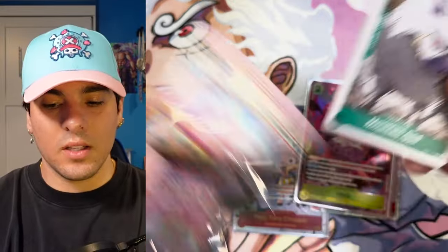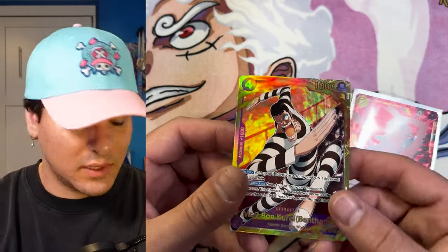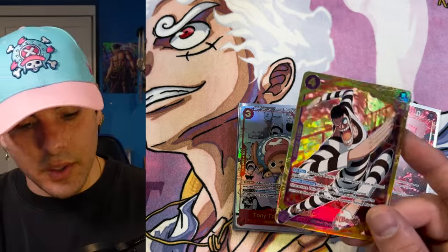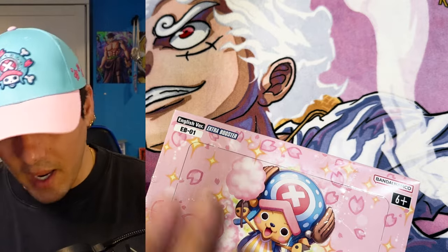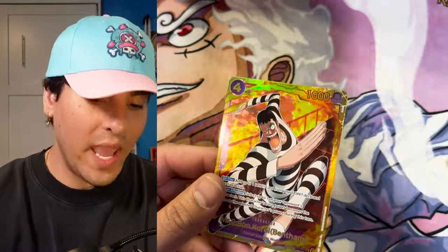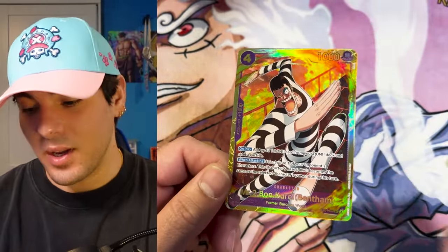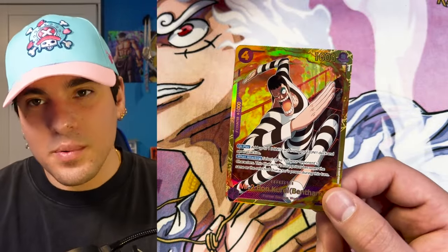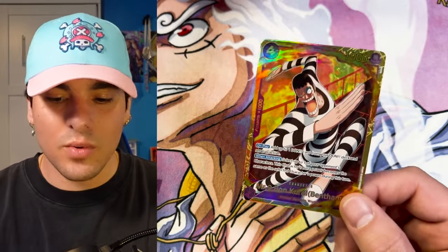Usually when you get a secret it's like you're not going to get too many — but that's a playset of Bonclay actually, well three plus the alt-art we got makes a playset. Yeah, continuing on the rip adventure. We already pulled the manga, so basically we won the video game. Another one! There's definitely eight of these in the case, which is great because this card should be cheap — hopefully so people could play it, cause it's such a good card, so necessary for purple. I'm assuming it'll probably end up around like 20 to 30 bucks but it's just so good.